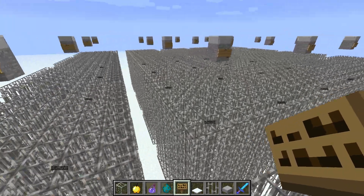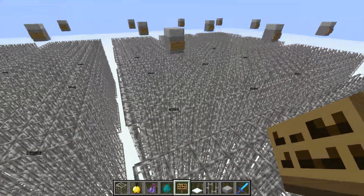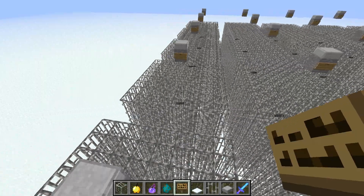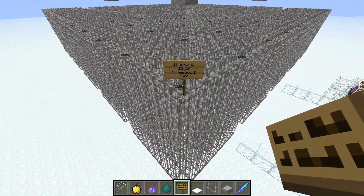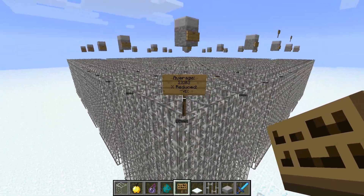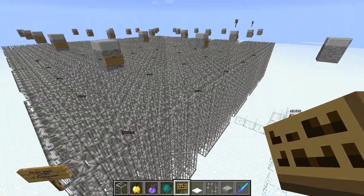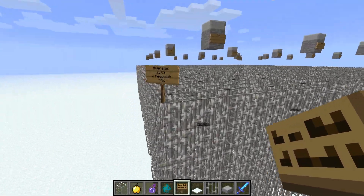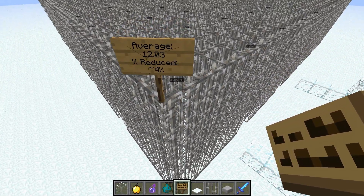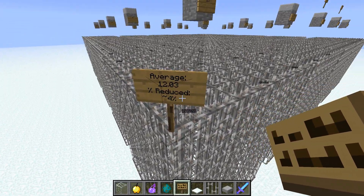I went through all of these now, added all of the seconds reduced across all 25 cells, and divided by 25 to get the average — which is about 12.03 seconds. So on average, for each cell in this array of 25, over a 5-minute duration, we reduced conversion time by 12.03 seconds. For a duration of five minutes, that's 300 seconds, so we have 12 over 300, which is about 4%.